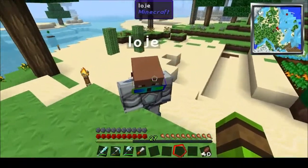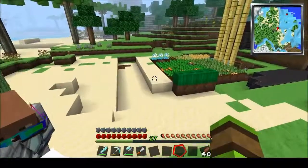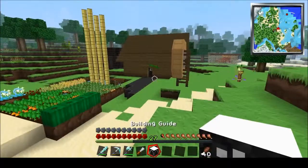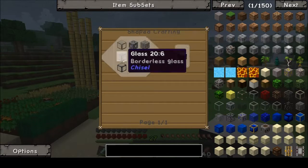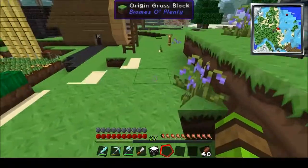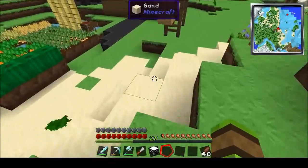It's just glass in a circle and a torch in the middle. We have done a lot of stuff since the last episode, actually. It feels like we have done a lot. A lot of mining at least — but it's easy enough in this mod pack.